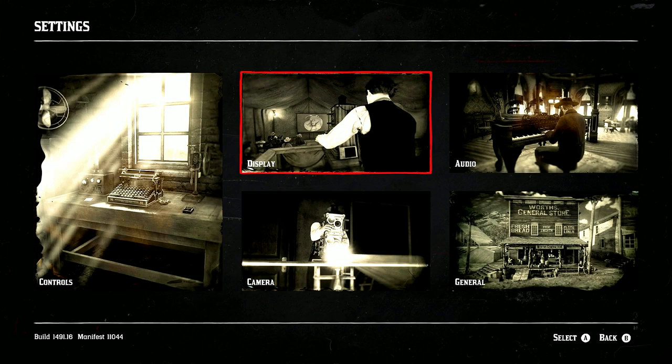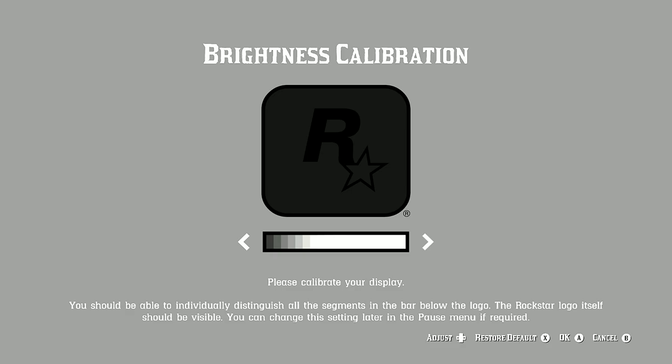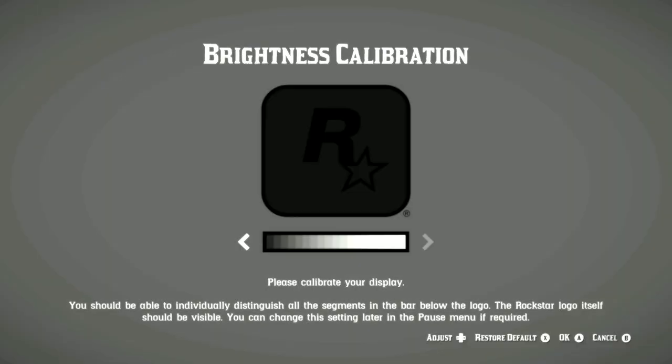Now let's get into Display. Under Brightness and Calibration, I crank my brightness all the way up. This game gets extremely dark at night and it's just best to be able to see. I highly recommend turning it up a little bit — it's different for everyone depending on whether you're on a monitor or TV, so adjust accordingly.